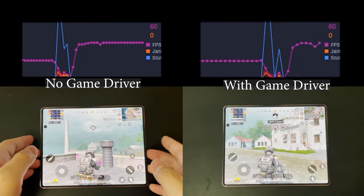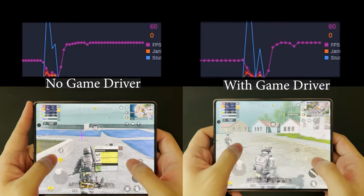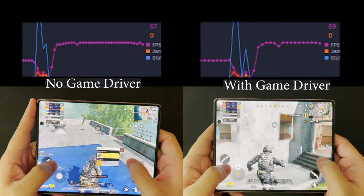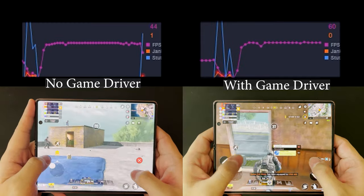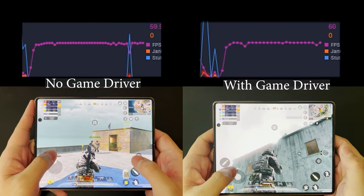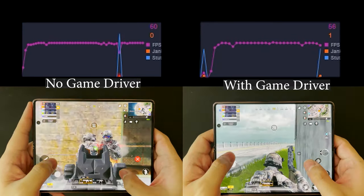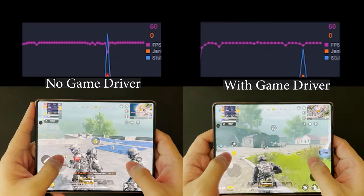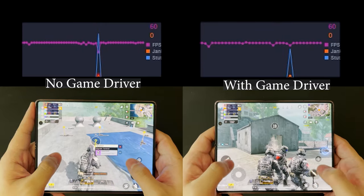Now that we've finished all the tests, I'll put the recordings of both tests side by side for you to look at, and I'll display real-time FPS info on top of each recording. At the beginning, both are able to maintain a stable 60 FPS, which shows that the Snapdragon 865 Plus is still a very capable flagship SoC. There isn't much to see here, so we'll fast forward to about 3 to 4 minutes in.